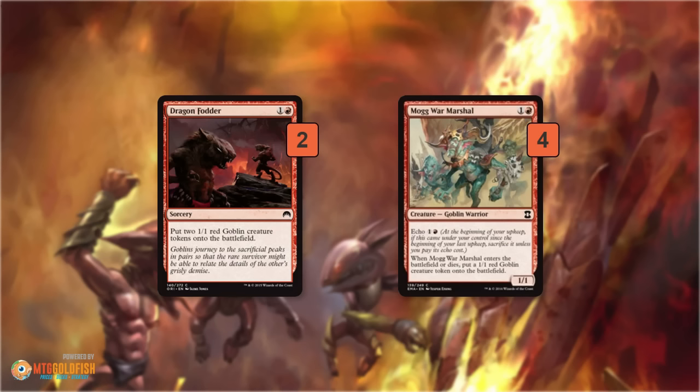Dragonfodder and Mogg War Marshal give us 2 more bodies. If we have Culdrath Rebirth on turn 1 and Mogg War Marshal on turn 2, that's 5 1/1s on turn 3. With double Bushwhacker, those 5 1/1s getting pumped up twice — plus the Bushwhackers pumping each other — equals up to 20 damage. There are a lot of different paths to 20 damage on turn 3 involving Dragonfodder and Mogg War Marshal.